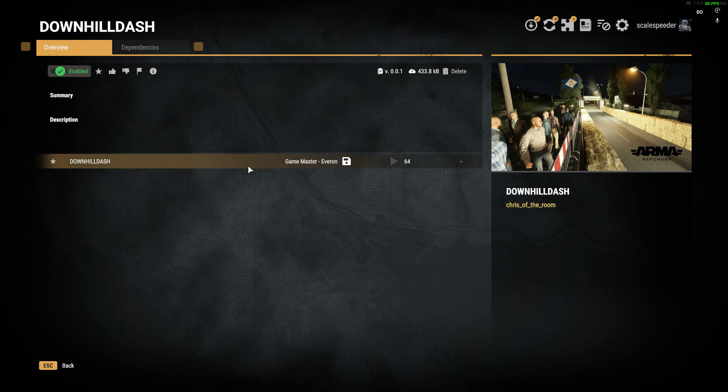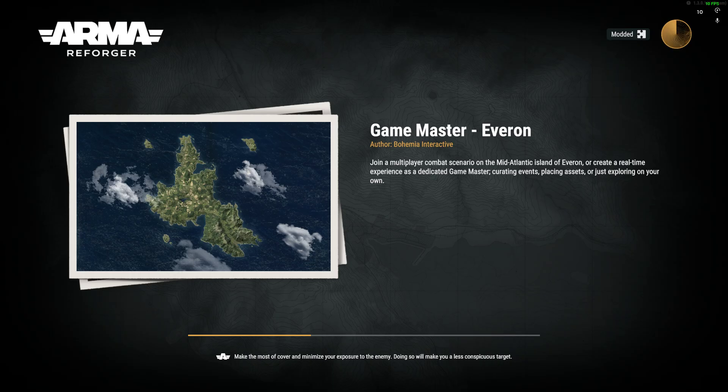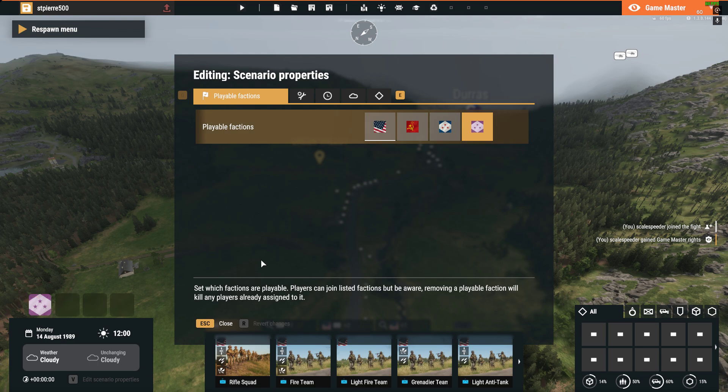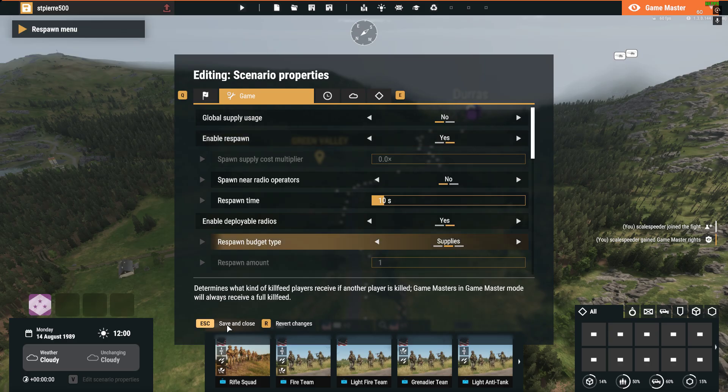If you want to play it on your remote server, you want to dive into Game Master straight away, because you want to save a copy of it on your local PC — a version of it. Sometimes they don't have enable respawn enabled, so just check that. Save and close.